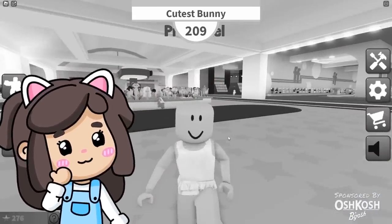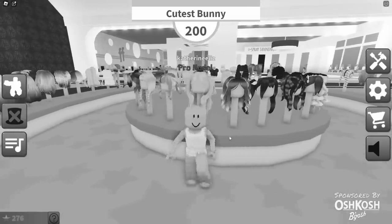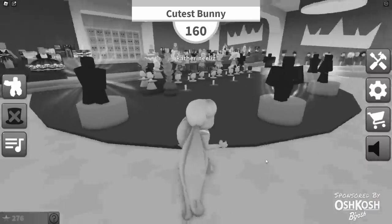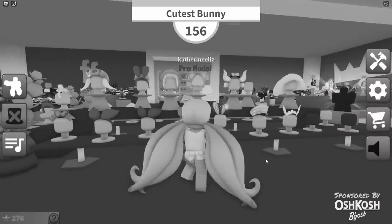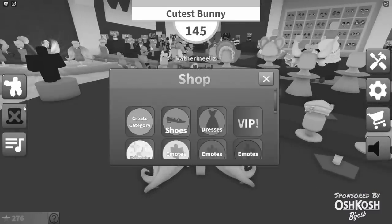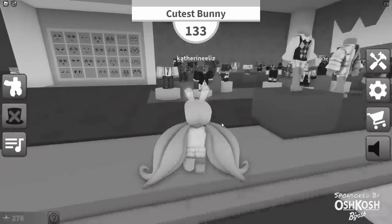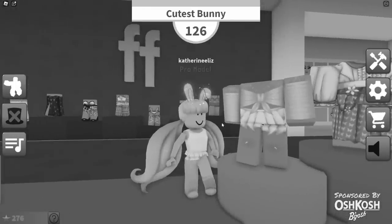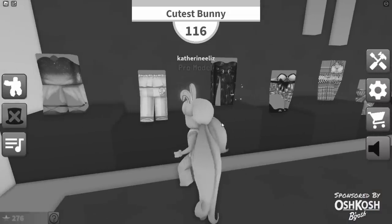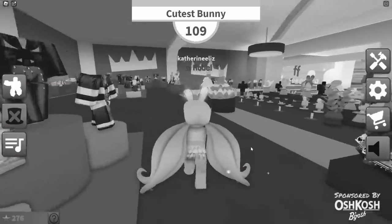We're back for round two and the theme is cutest bunny. Is there a hair that looks like a bunny, like little pigtails maybe? That's cute. Let's go look at the VIP hair — it's like we have giant bunny ears. Are there any actual bunny ears? These are bows, those are bear ears. This is a bunny hat — actually take it off, because look, oh that's cute. What about an outfit? I can't go out there in my underwear. I don't know what color it is — I'm hoping it's white. This will be my temporary outfit.